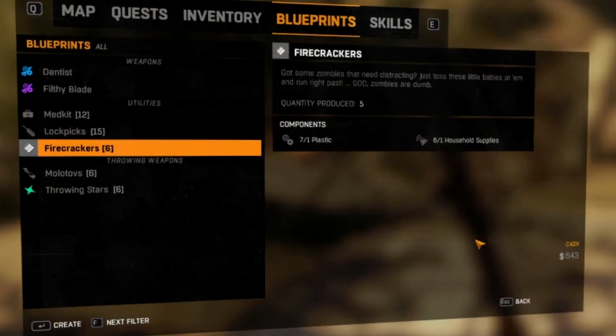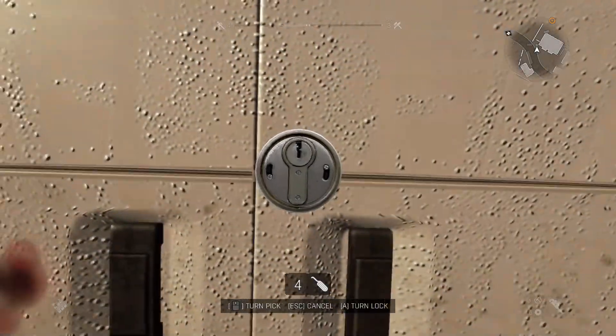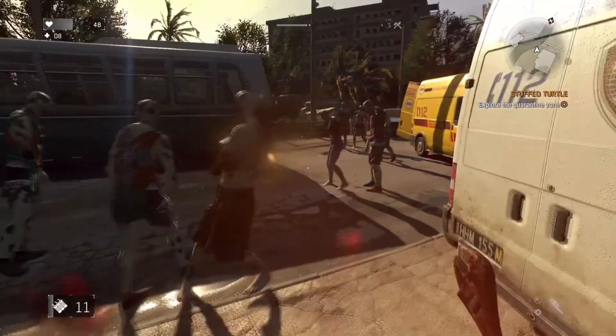In Dying Light 1, you can craft firecrackers with 1 plastic and 1 household supplies. You get 5 firecrackers, increasing to 8 with the crafting expertise perk. Firecrackers can distract infected in a small area, making them useful when lockpicking.